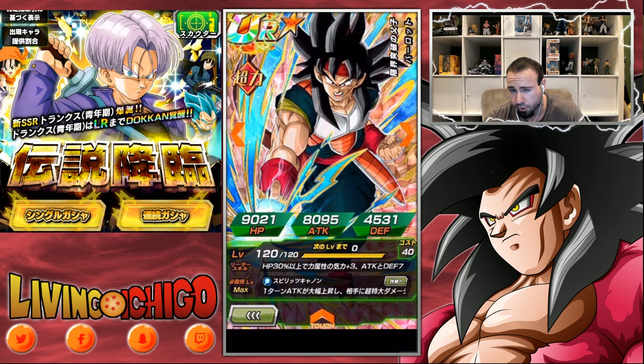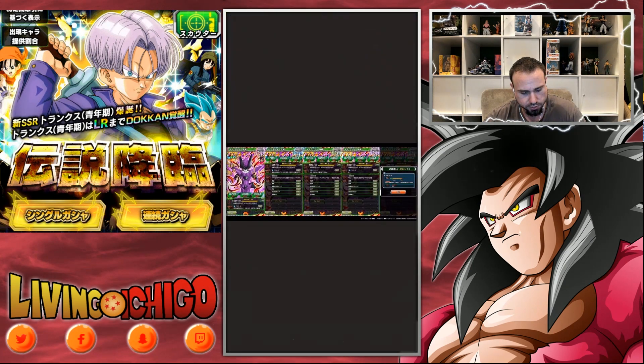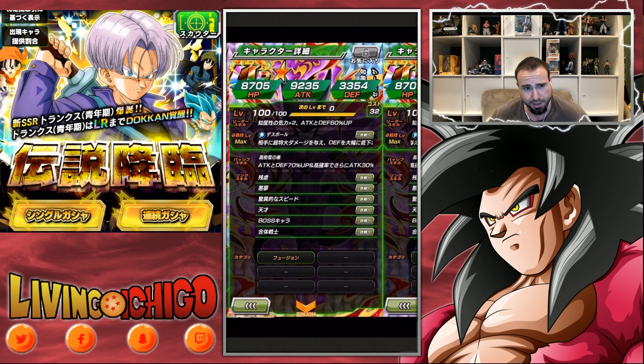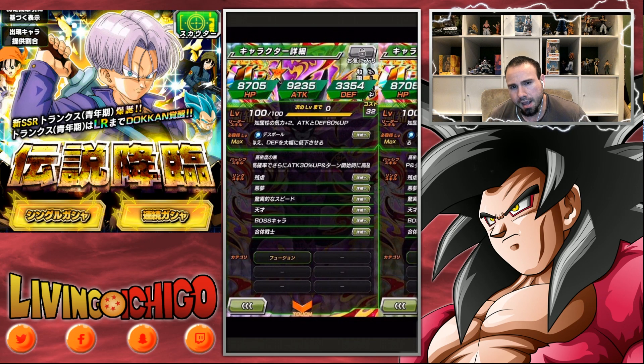We got a Goku-Bardock fusion card that is going to be a Dokkan Awakening. There's also a Frieza-Cell kind of card. So what do these do? First of all, it looks badass. Leader skill: INT type ki plus two, attack and defense plus 60%. Passive: attack and defense plus 70% at the start of the turn, high chance for an extra 30% attack boost.